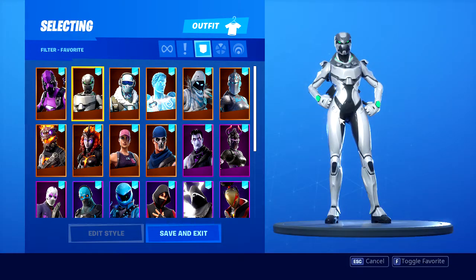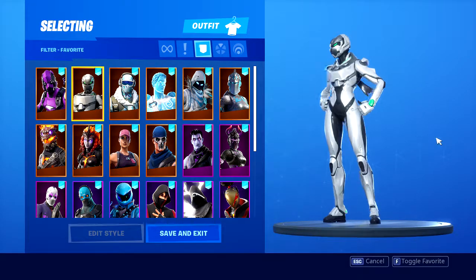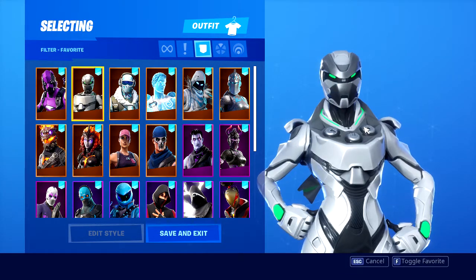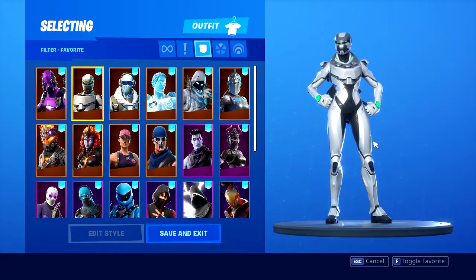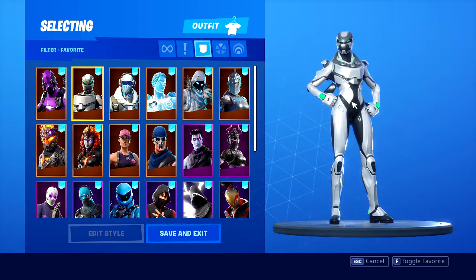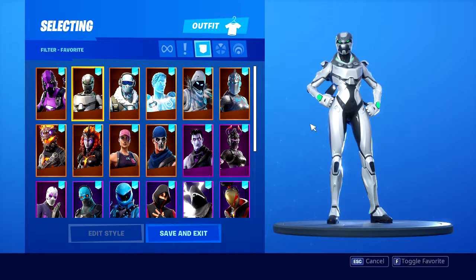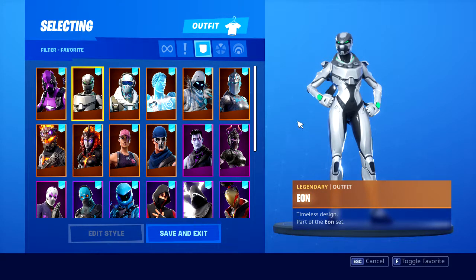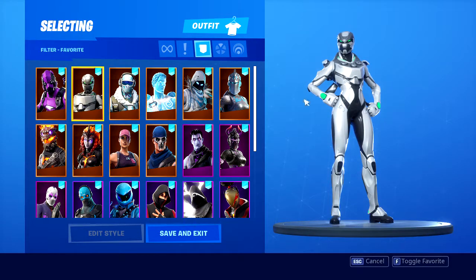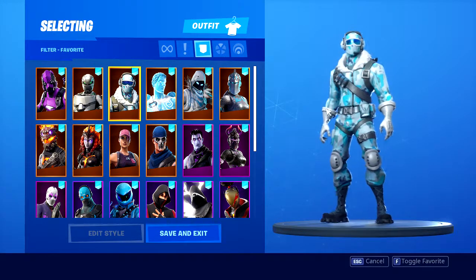The second one is the other Xbox exclusive skin - this was the first one they came out with. You can get these anywhere, just go on some websites and buy codes, or you can just buy the consoles. This one I love - it's like the only female one other than the Neo Versa. We don't have that many female promotional skins other than Wander. It's white, like a glacier, it's nice.